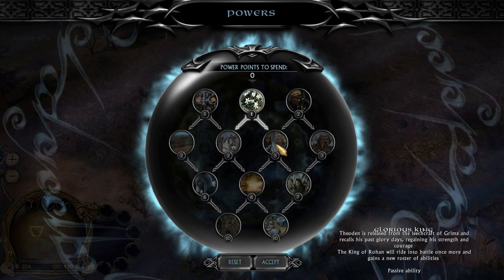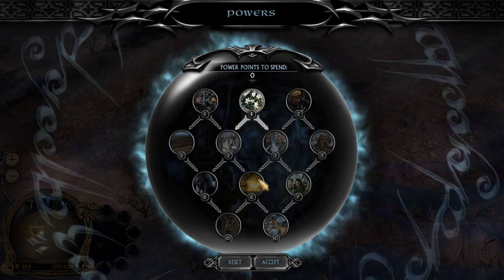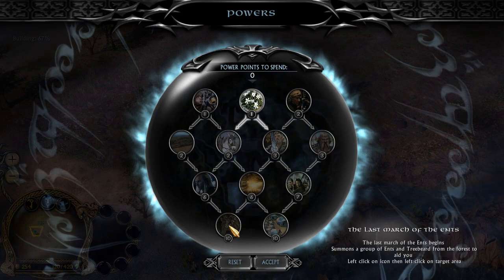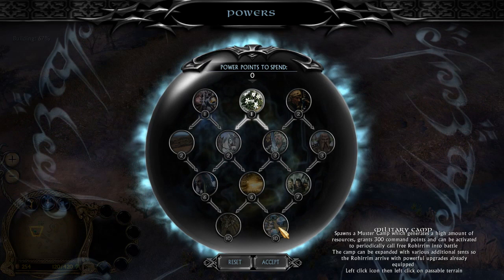We've got Aide of the Vasa, where we summon Ganburi-Gan and 3 Druedain archers. We've got the Free Hunters, which summons Aragorn, Legolas, and Gimli. We've got Cloudbreak, which stuns troops. We've got Alliance Between Elves and Men — Haldir and 3 battalions of Galadhrim. We've got the Last March of the Ents, which spawns 4 Ents and 3 Beards. And the Muster of Rohan, which spawns the Muster Camp — generating lots of resources, granting 300 command points, and able to be upgraded.